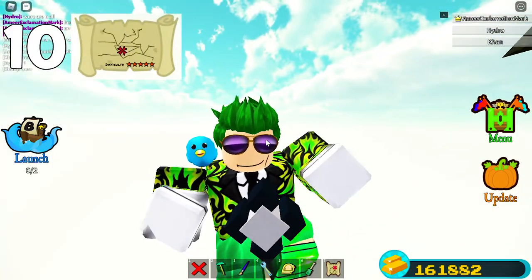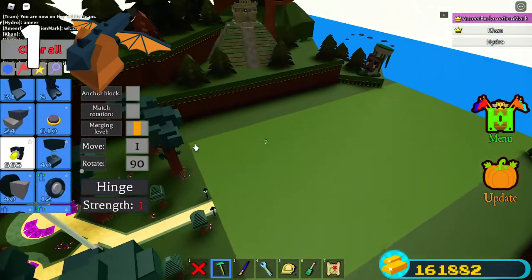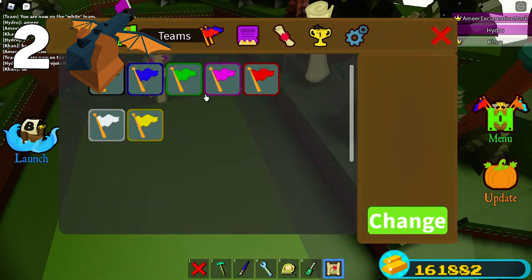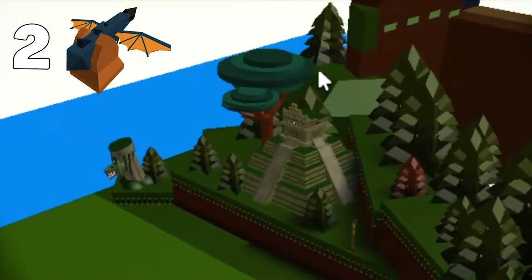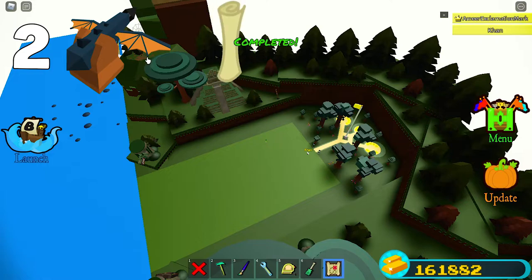Let's get to the harpoon locations. First, join the purple team again. You can build blocks to go up, or just dig right there — the first harpoon location is right here and it should be very easy to get. The second harpoon should be at the yellow team, so just change team to yellow. It should be somewhere right there — you can spam it or go there, it's up to you.